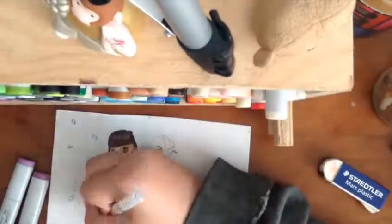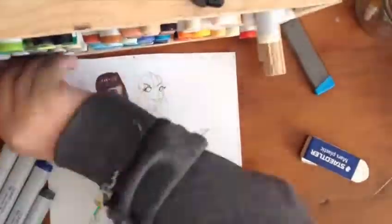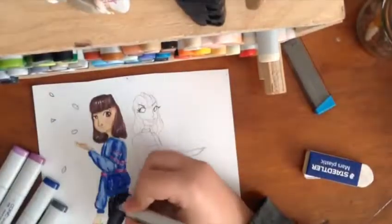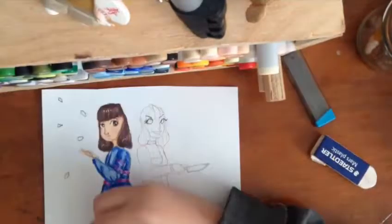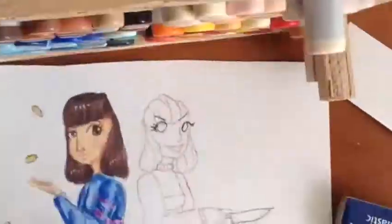I used my Uniball Signo for the white highlights, my Copic Multiliner Sepia for the skin, my Pentel Hybrid Technica 03 for the black outlines, and my Faber-Castell Pitt Artist Pen in Fine for the bigger black areas. I also added a little bit of glitter around the leggings.